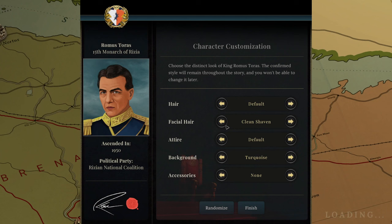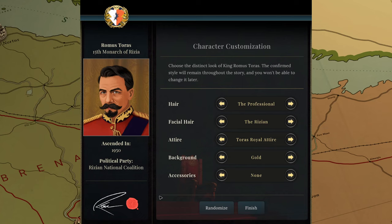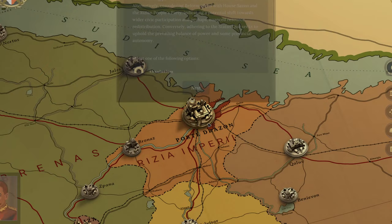Chapter one — King Romas. We're actually going to customise our guy! There we go — I've got my character Romas Taurus customised. I really like him: classic gold background with red royal attire. He actually looks like one of the Coldstream Guards from Buckingham Palace, which is pretty cool. And then facial hair — a massive moustache and a little chin action going on there, with a professional haircut. I'm happy with that. 'Are you sure about your customisation choices? You can't change them.' Of course I am.